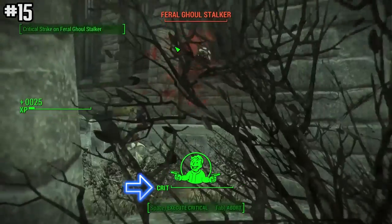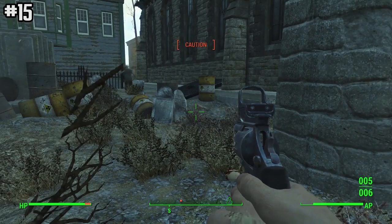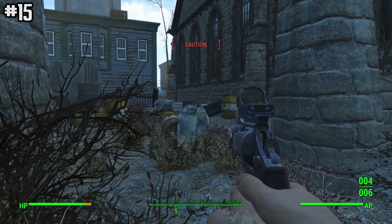Once your critical bar is full, which you can see in VATS, press Space while attacking to activate the critical attack. You have to be attacking in VATS for it to work.